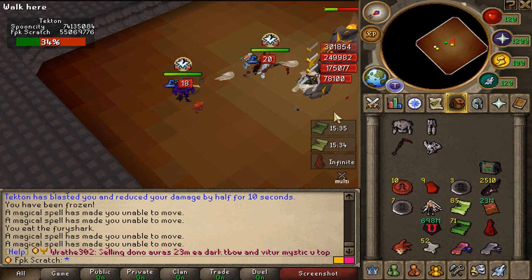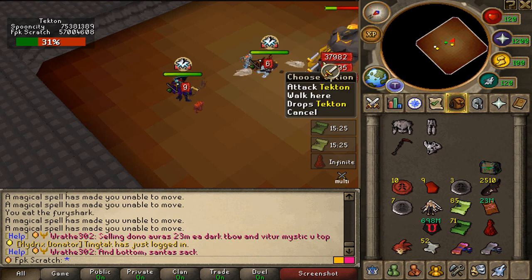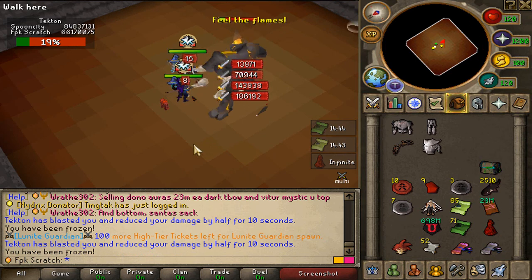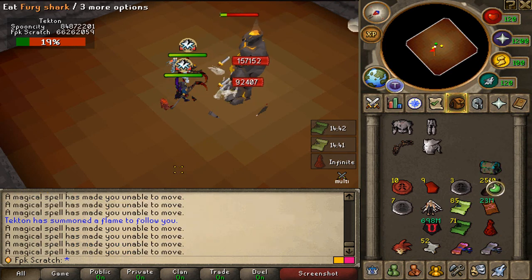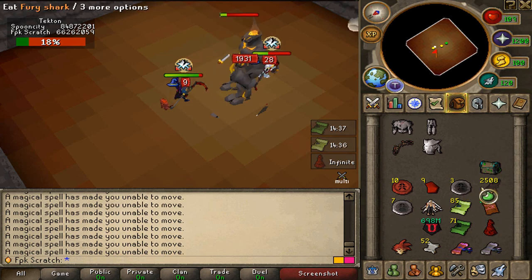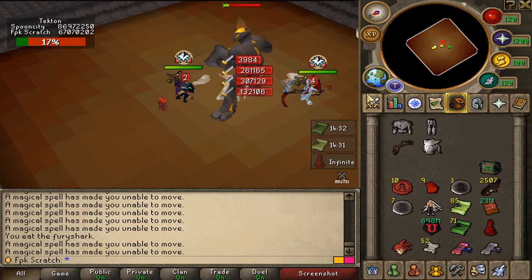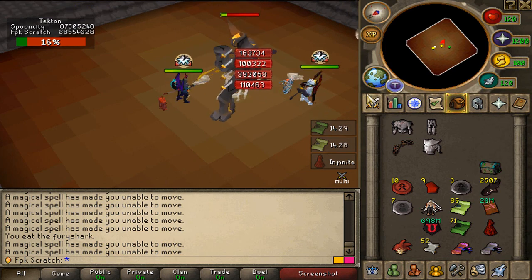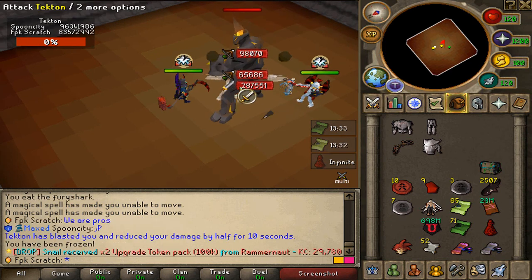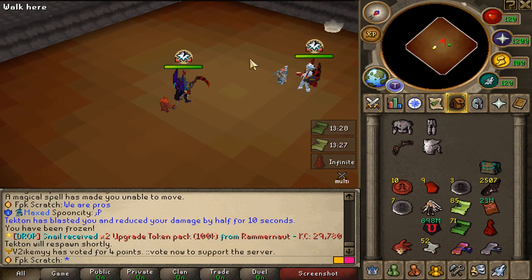These new bosses have quite a bit of HP so it takes some time. There are flames again — dodge them. I'm frozen again and can barely move, but thankfully I didn't die. Only 17% HP left on the Dekton. The Dekton has been killed — let's check the drops. We didn't get anything special, but now it's time to kill the Scotisio.